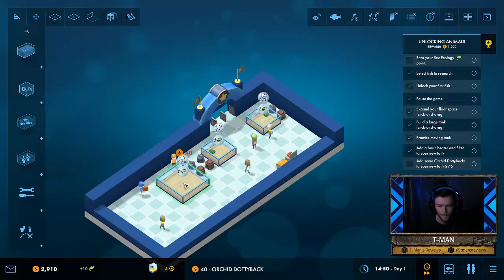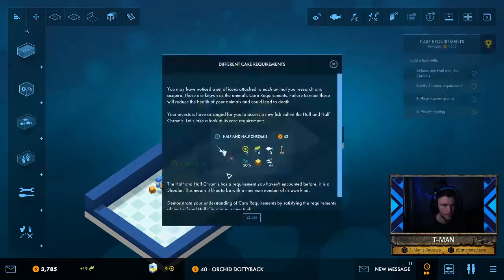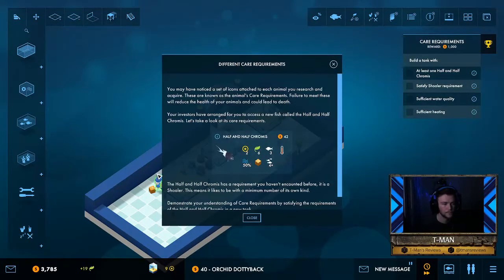Let's hope it's big enough. The game is unraveling folks — different care requirements. You may have noticed a set of icons attached to each animal you research and acquire — these are known as animal care requirements. Failure to meet these will reduce the health of your animals and could lead to death. We do not want any dead fishies.